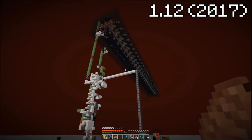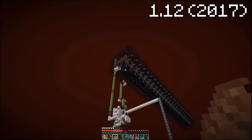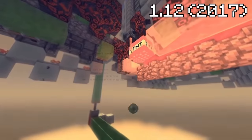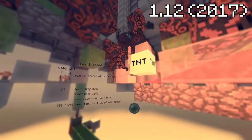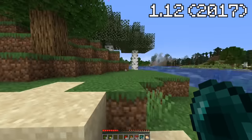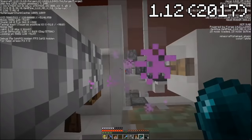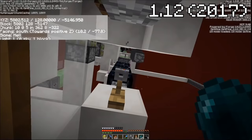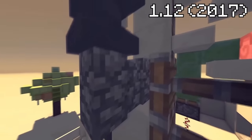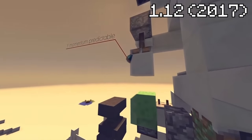This absolute insane redstone invention called the Enderpearl Cannon was created in version 1.12 on the Skycraft server, and it travels at just a measly 18,000 blocks per second — all possible with the physics of Enderpearls and TNT. Enderpearl trajectory can be changed with the explosion of TNT: with only one block you barely see a change, but with several hundreds of TNT, that Enderpearl will teleport you thousands of blocks away instantly. This is a prime example of how far players will push the game to its limit.